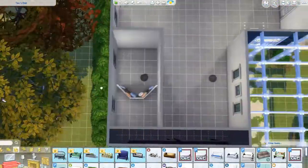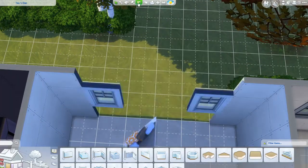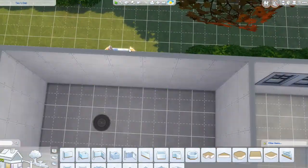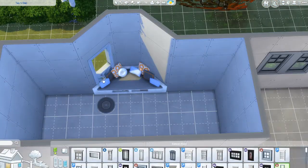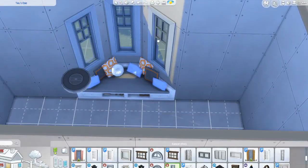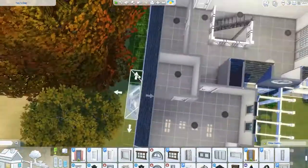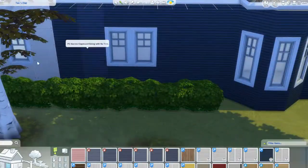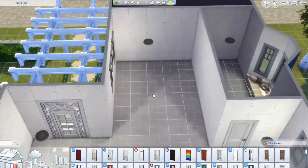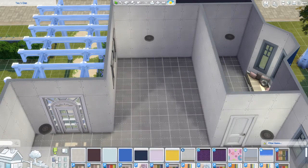Here I am trying to figure out how to put in the window seats. I totally forgot about them until after I was done building, so I had to re-remodel the house to get it to work. Thankfully I wasn't completely done, so it didn't take too long. I love these window seats — if I had to pick one favorite object from this pack, these would probably be it. They're just so different from anything we've had before.